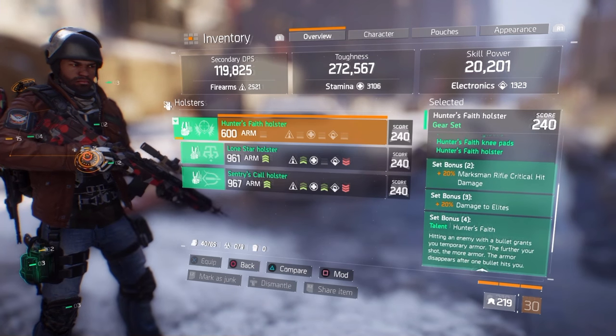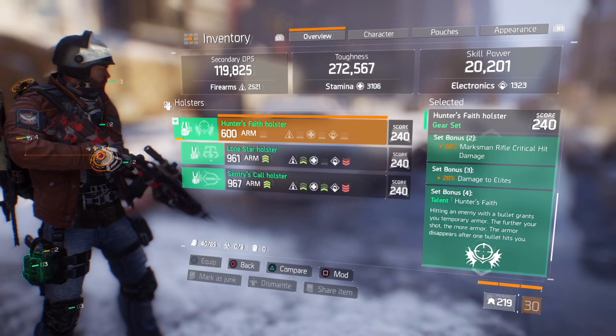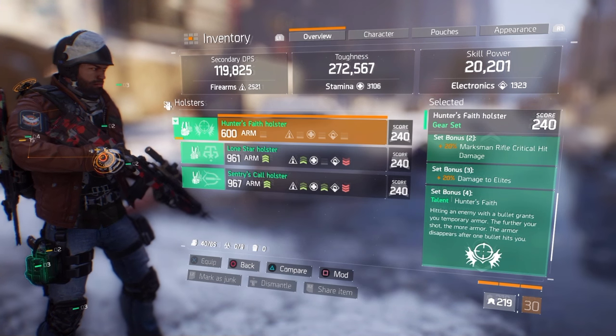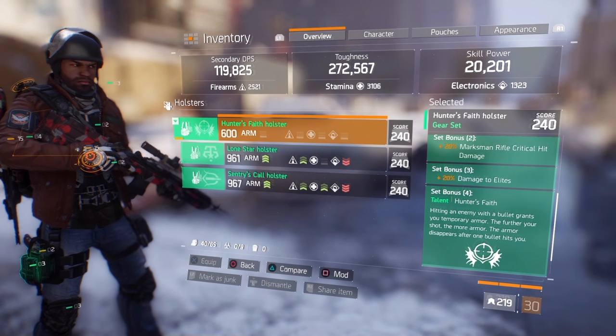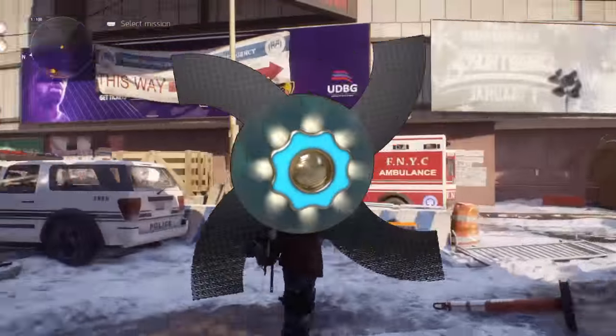We're going to be focusing on these bonuses: Bonus 2 is 20% marksman rifle critical hit damage, Bonus 3 is 20% damage to elites, and Bonus 4 is for hitting enemies — bullets grant you temporary armor. The longer you are away from your target, the more armor you're going to get.